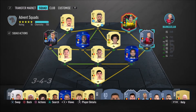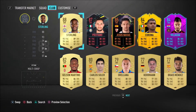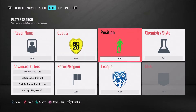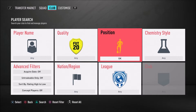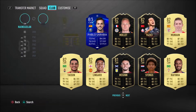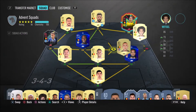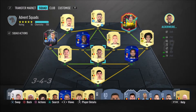The first thing I want to talk about is the non-inform Nangolin concept. I'm not going to buy his inform, so instead we are going to play the regular Nangolin. This formation would work better with the inform because he is a right wing, but if I search for CAMs he should come up — there he is — and if we play him like this, we'll still get seven chemistry, so no problem there.